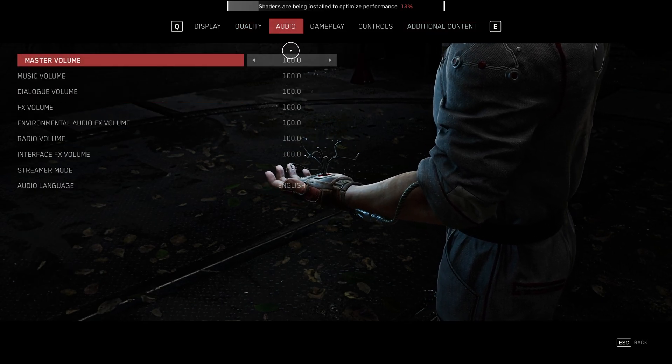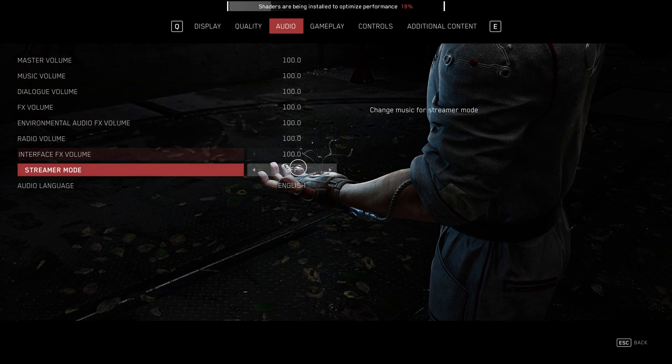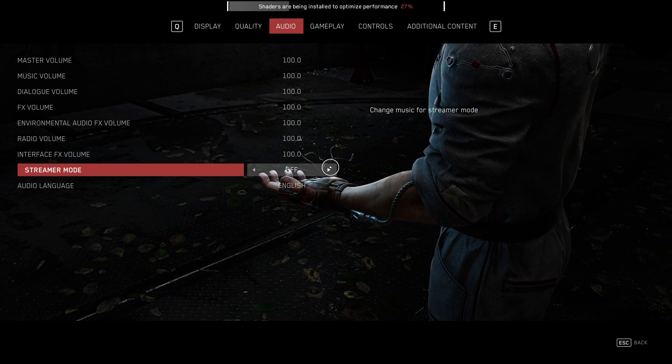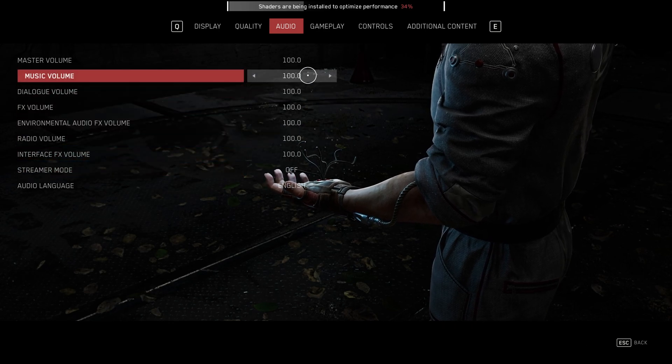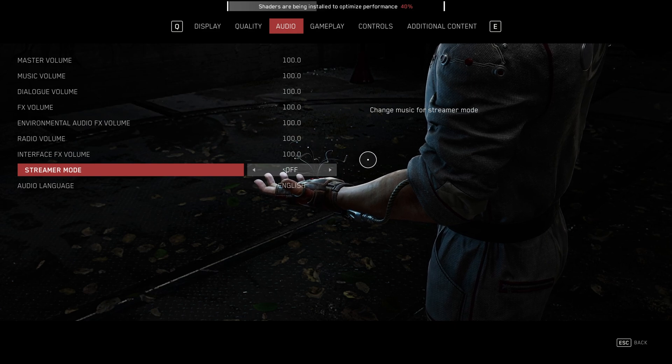Heading across to the audio tab, it's mainly just to do with volume — there's nothing too special going on here. You can turn on streamer mode to disable music or change music to be more stream-friendly. If you're a streamer or planning to record this, absolutely have this turned on. Otherwise, you can mute music entirely here, but at least they give you the option of a different soundtrack if necessary.